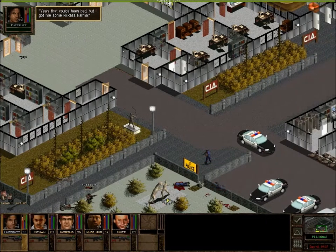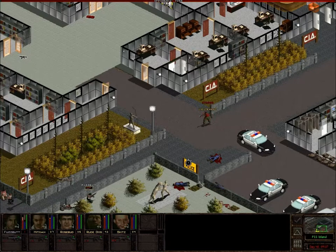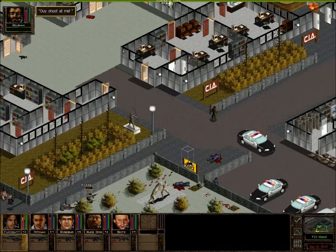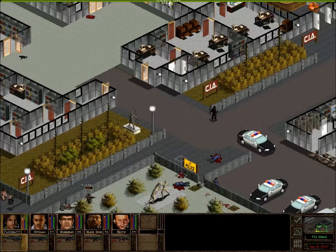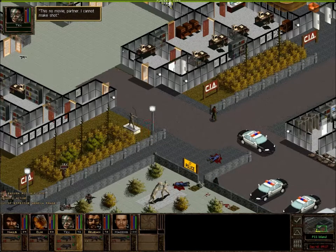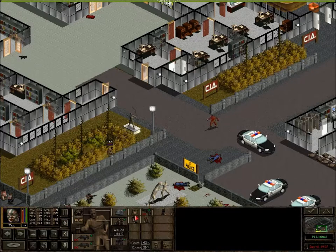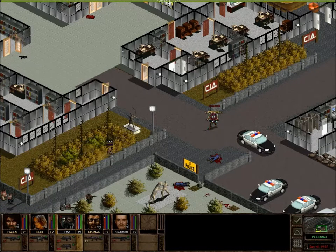These guys studied at the Hitman School of Marksmanship. That guy's gone. Can you hit this person? He'll just sneak forward and get him in the back. Uh-oh — that looks like mustard gas. We'll just put on our gas masks. That's what you get for trying to mustard me.